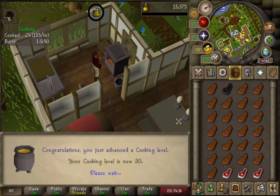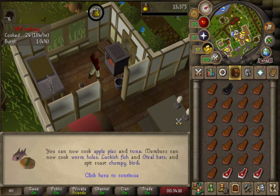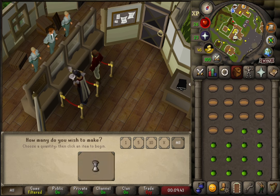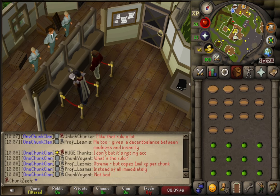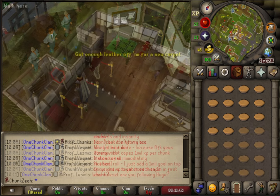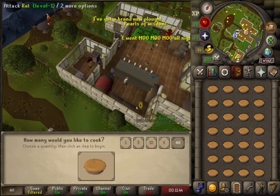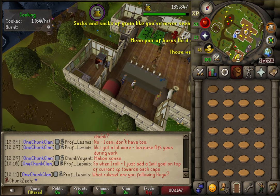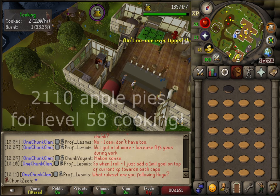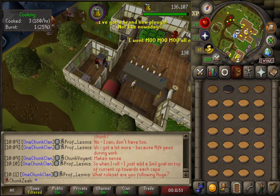Achieving level 30 Cooking has unlocked a superior training method: cooking apple pies. Apple pies are made using a process similar to meat pies, but instead of cooked beef they feature cooking apples, which can be obtained by pilfering from the fruit stall — an ability I unlocked at level 25 Thieving. Apple pies yield 130 Cooking experience each, and I will need to bake approximately 2,110 of them to achieve level 58 Cooking.